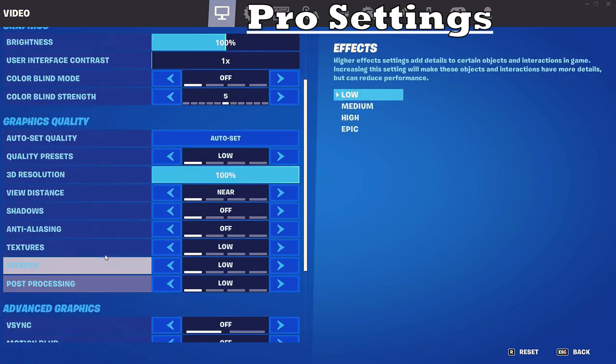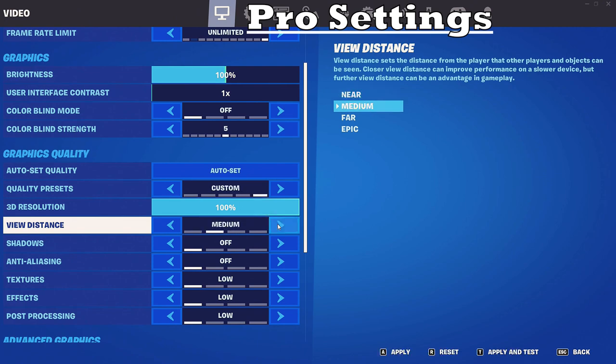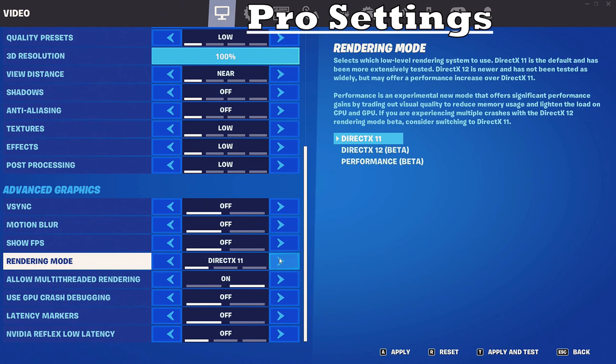There are a few video settings I haven't yet referred to: specifically the Near, Medium, Far, and Epic view distance settings, as well as the rendering APIs — DirectX 11, DirectX 12, and Performance Mode. These are the main settings I'm going to experiment with in order to find a balance between high performance and graphical fidelity.